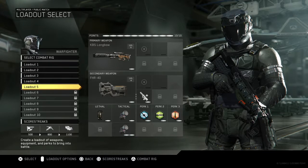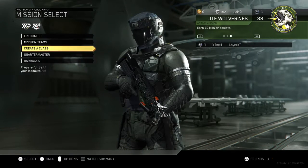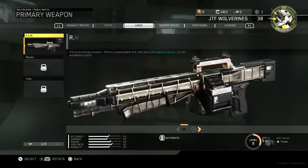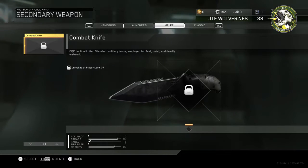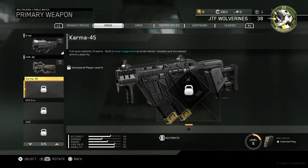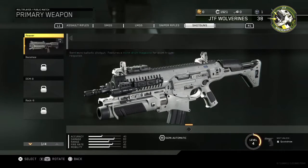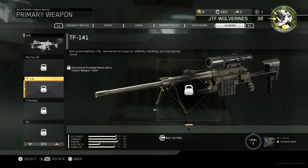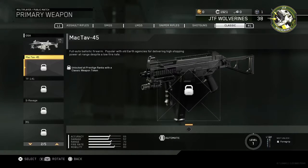Now I'm prestige one. I might unlock the Mac 10 — I have a permanent unlock token. I'm not sure if I can use the unlock token on a knife, which kind of stinks. I don't really use any of these too much, but I can get a classic weapon: Mac 10, TF-141, or the Ravage, which is pretty good, but it seems incredibly similar to something else. I think I'll just get the Mac 10.